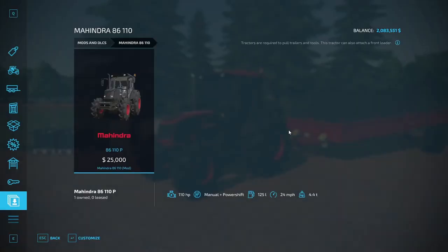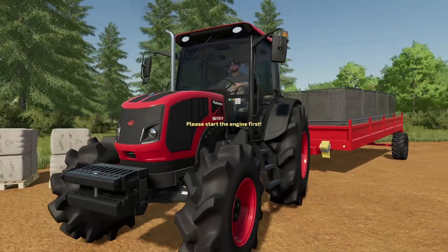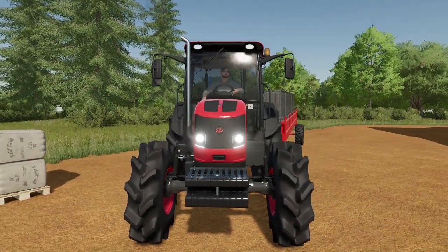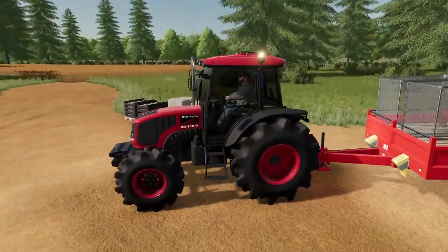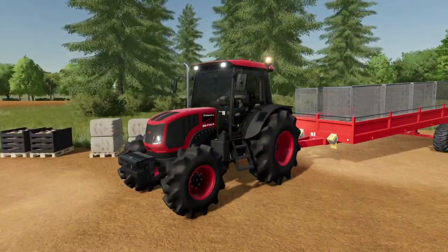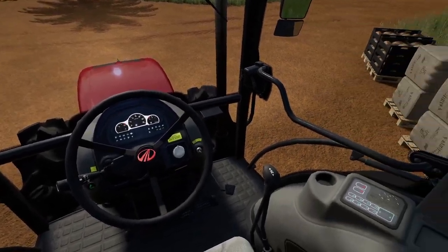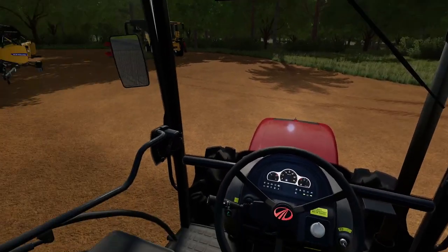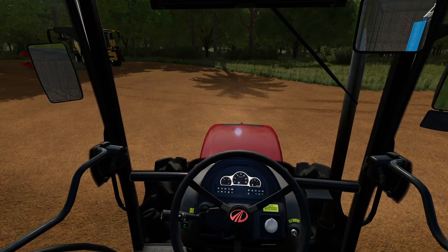Let's fire this thing up to hear what she sounds like. It's got those dark tinted windows on there. Here's the inside — a nice Mahindra steering wheel, looking fresh and clean, ready for a dirty day in the fields of Brazil. I like it.